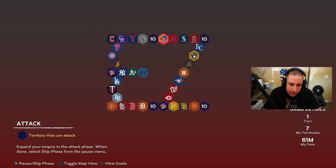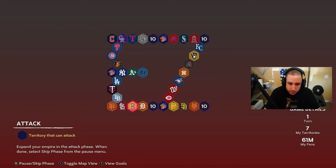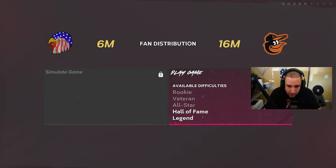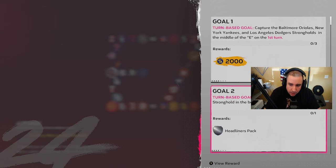Here is the extreme conquest — we start way down here. As with any conquest, we check the goals first. Turn-based goal: capture the Baltimore Orioles, New York Yankees, and Los Angeles Dodgers strongholds on the first turn. So Orioles, Yankees, and Dodgers — we have to attack and beat them on Hall of Fame difficulty, possibly even Legend.